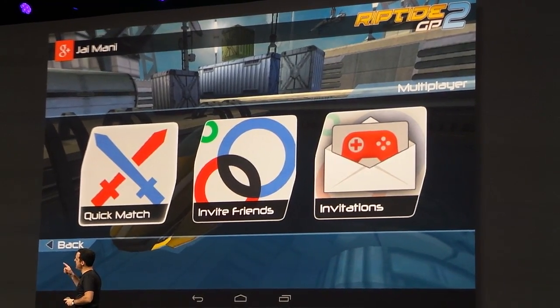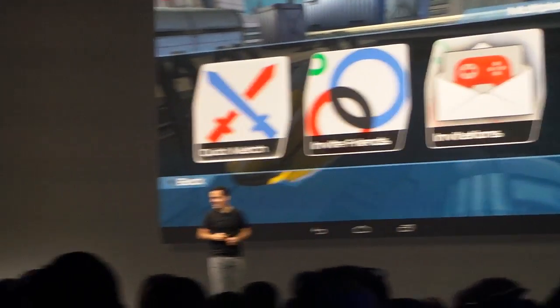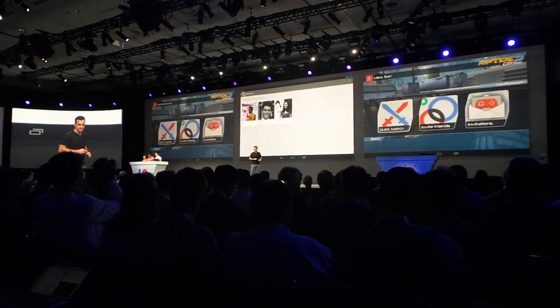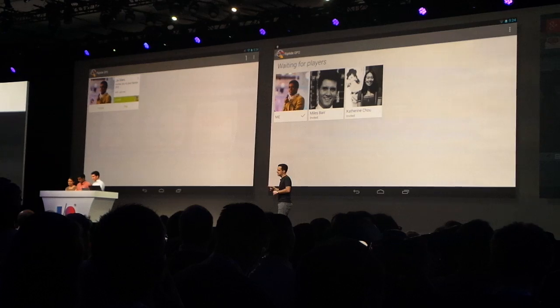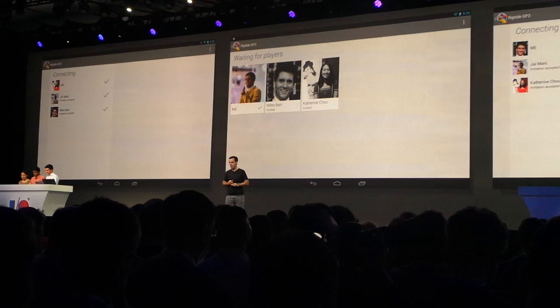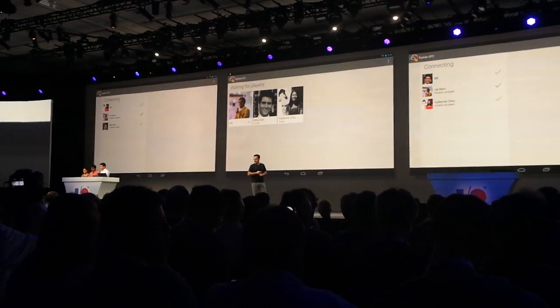We have Miles, Jay, and Catherine on stage, and we're going to get a little competitive. Jay is going to invite Catherine and Miles from his circles for a head-to-head race right inside the game. Catherine and Miles are already in the app, and it looks like they received Jay's game invite, so they'll accept that. If they were not in the app, they'd get notified and can go to the game that way. As the game gets started, the peer-to-peer mesh is going to be set up by the Play Game server.